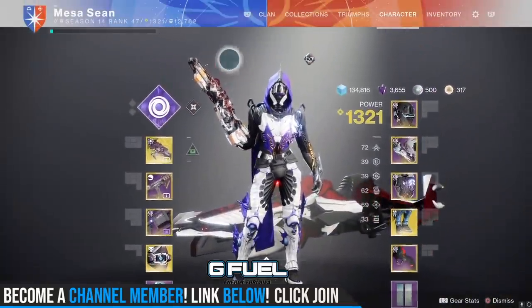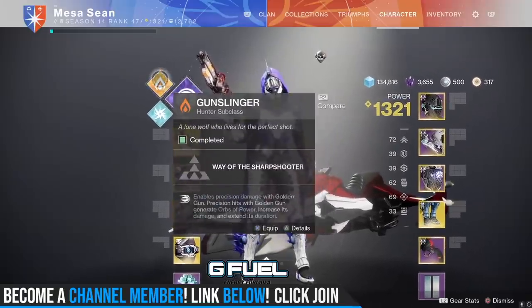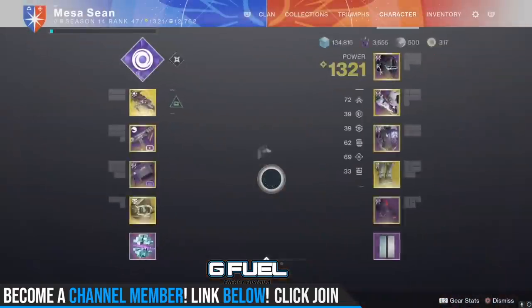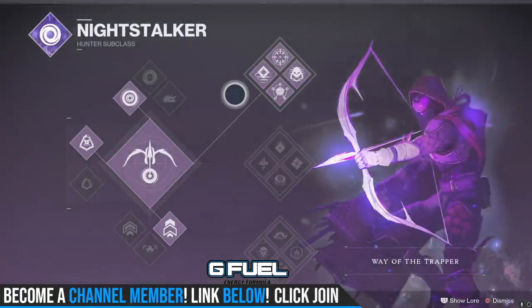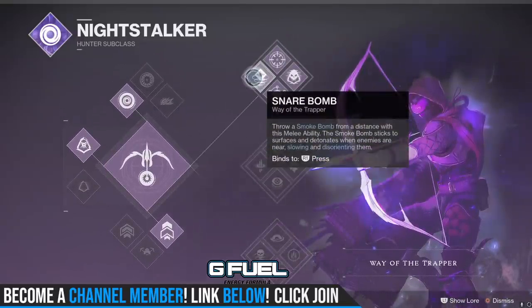I find myself not using Stasis much this season — I'm using Night Stalker and Gunslinger. For Night Stalker there are two ways I like to run it: top tree or bottom tree. Top tree is the long duration one where you drop it and it lasts a long time, tethering a lot of adds. You're going to do a significant amount of damage as long as you have that four-stack of Feast of Light.